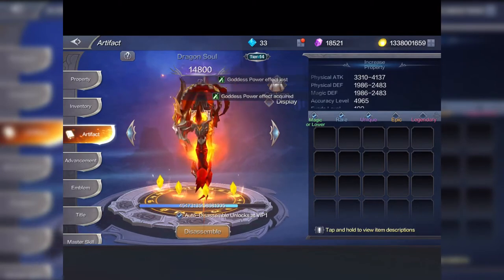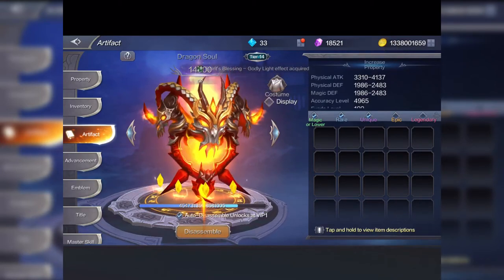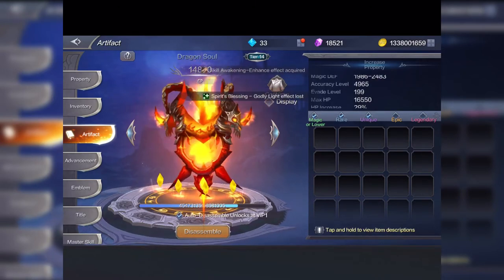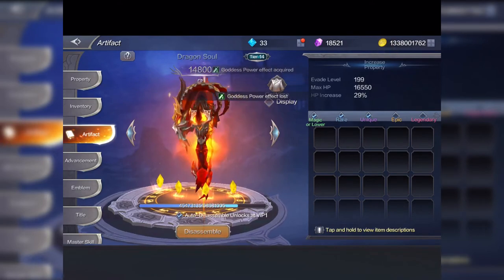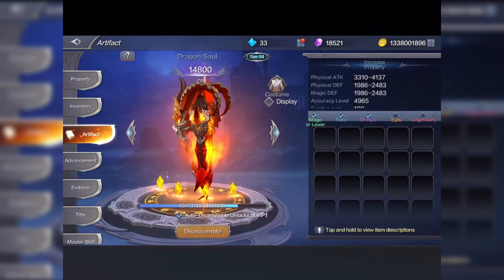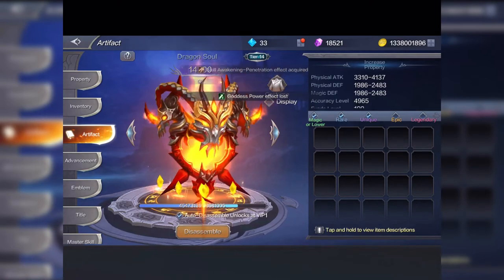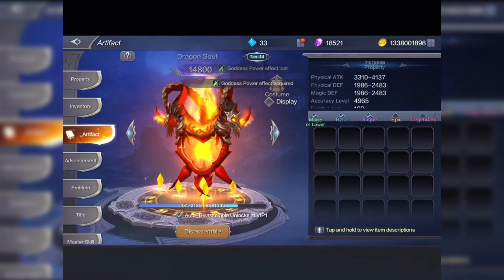The artifact gives your character physical attack, physical defense, magic defense, accuracy, evade, HP, and HP increase as well. To upgrade it, you dismantle equipment that you no longer want or need, and you can also get stuff from the abyss.